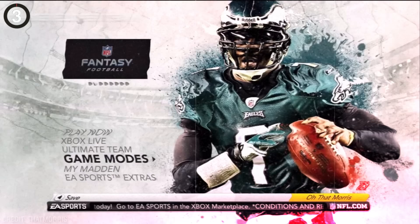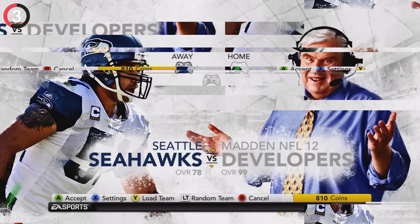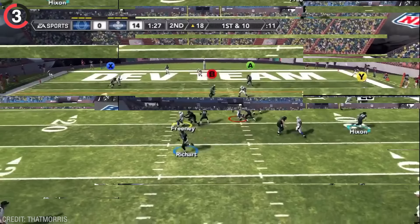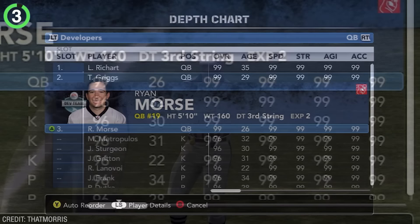There's even a secret in Madden 12 hiding in the main menu of the game. Start an exhibition match, go to the team select screen, and just keep spamming the random button. Eventually, an exclusive team will appear with John Madden's face called the developers. And if you play with them, it's exactly what you'd expect — a full football team of devs, and every single person has maxed out stats.